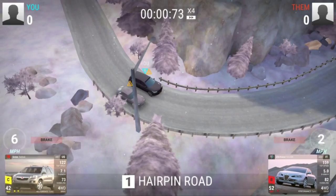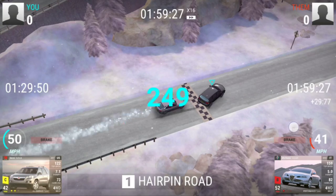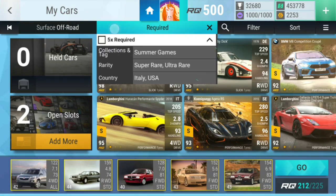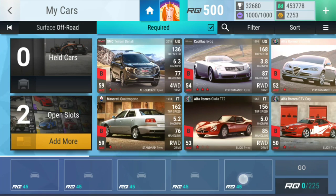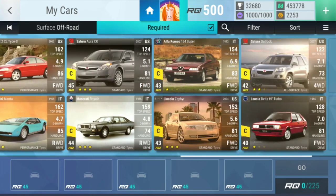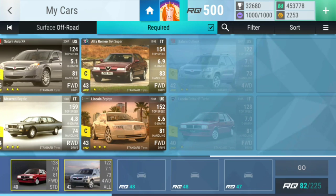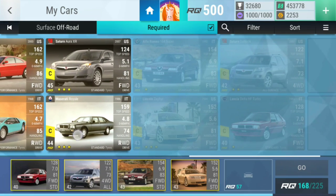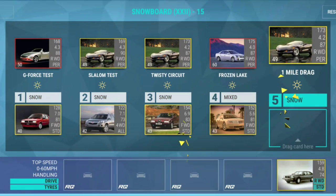Look at this — already at the beginning 200 extra points, and that for sure helps. Let's just go upgraded to make it a little bit more easy. So we're gonna start with you and our RQ is gonna be absolutely fine — you're gonna get some really nice extra points. Let's just do you there, you there, and then can we use you? We probably can. I mean it's a drag so that really helps with that car of course.